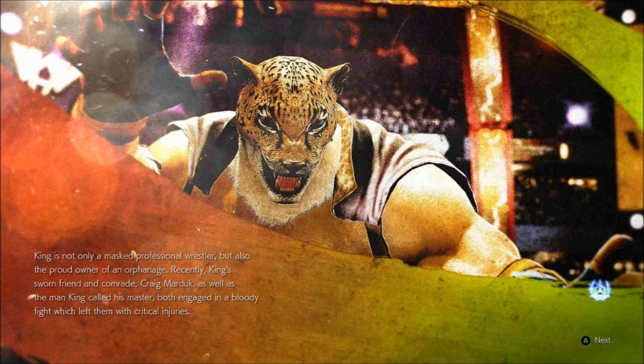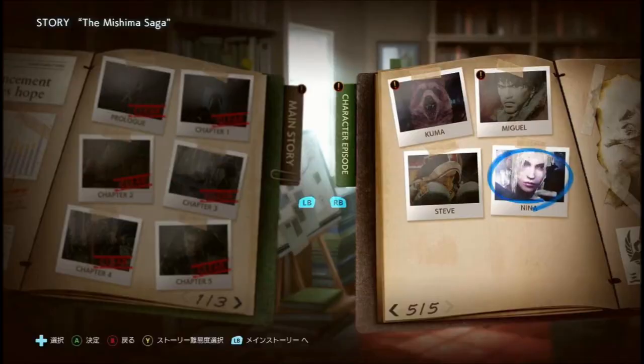Like the cliff of fate where Heihachi threw Kazuya off, the Middle East stage, the G Corporation place — all the places we've seen in story mode so far have been playable stages, and I'm pretty sure Honmaru won't be any different.